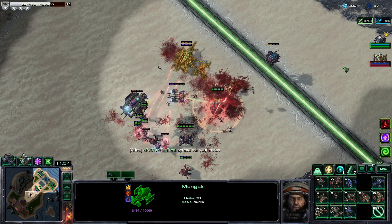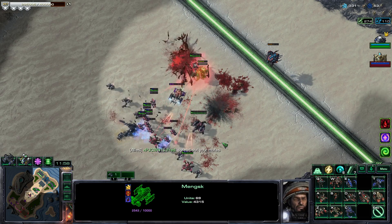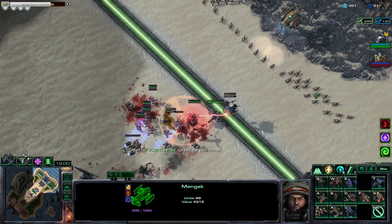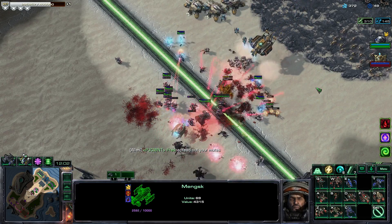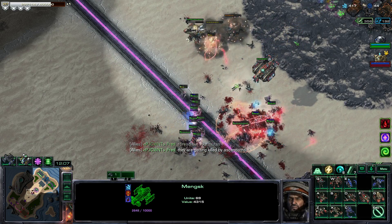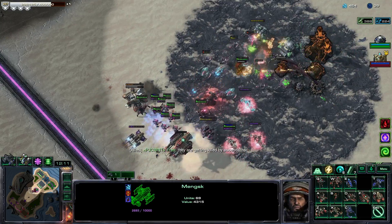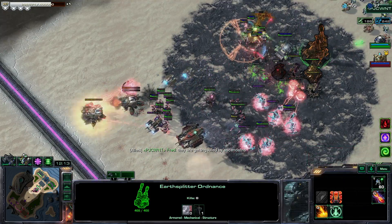The Orb of Doom just destroyed all those mutalisks. You can't spread out your mutas because no matter how well you spread them they're going to clump together — there's no way around it, boys.